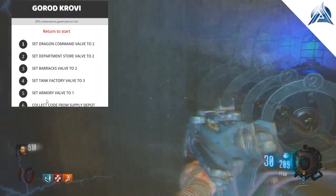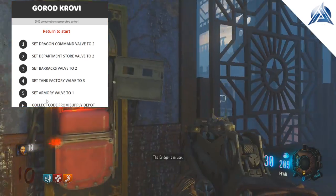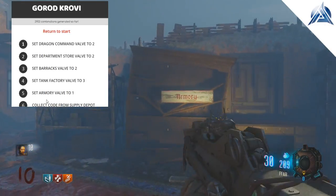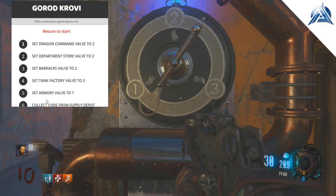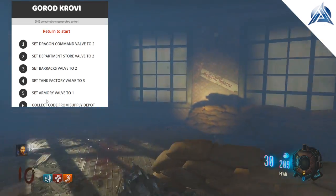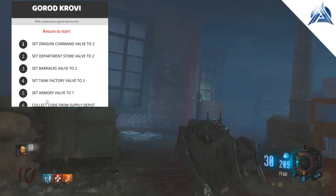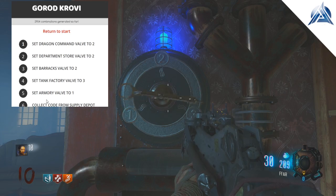Basically it brings up a whole list with the proper combination. Number one would be something like 'set Dragon Command valve to two.' You don't have to go in a specific order, but for number six — collect the valve — you do have to complete steps one through five properly. So as long as the valves are on their right numbers, you guys will be set and you can get this done in one round.